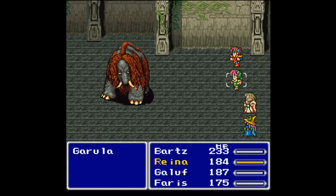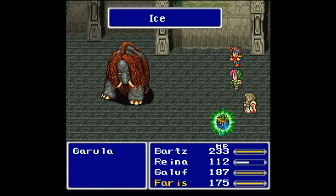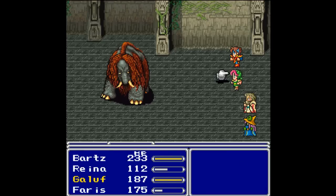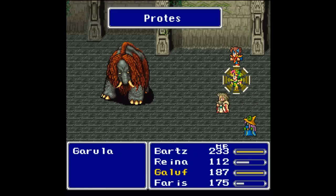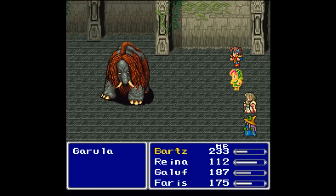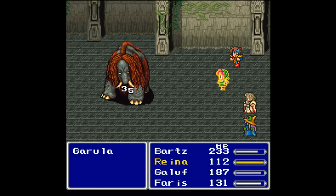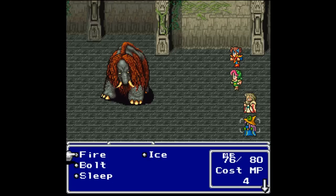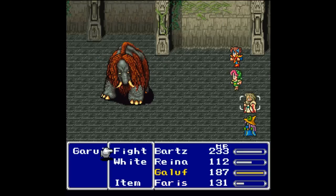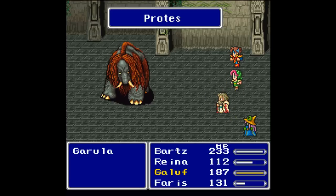It is red woolly mammoth boss time - we are up against Garula, now it's kind of orange but whatever. Holy crap, 72 damage - that is no good. I need to get Protect on everybody, that is priority number one. Reyna is probably first and Bartz is probably going to be last on that, because Bartz can pretty much handle himself. This guy is your basic high physical damage dealer with high physical defense and high HP.